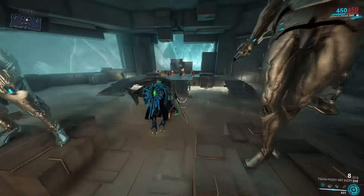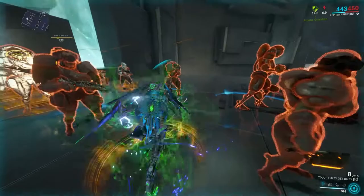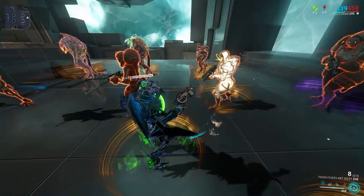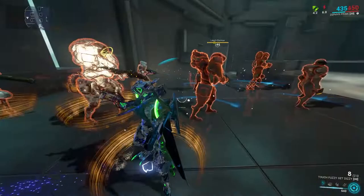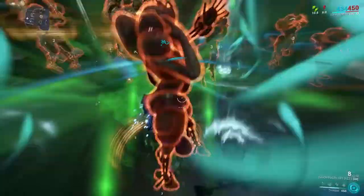It is worth noting that Eximus start to spawn more frequently the longer you go. Eximus are harder to kill and have a special buff. They do grant more affinity on kill, but they become a pain to deal with, especially with scaling. Eximus are soon to be reworked at the time of this video, and one of the highlighted details is they will have extra rewards for defeating them, including affinity.